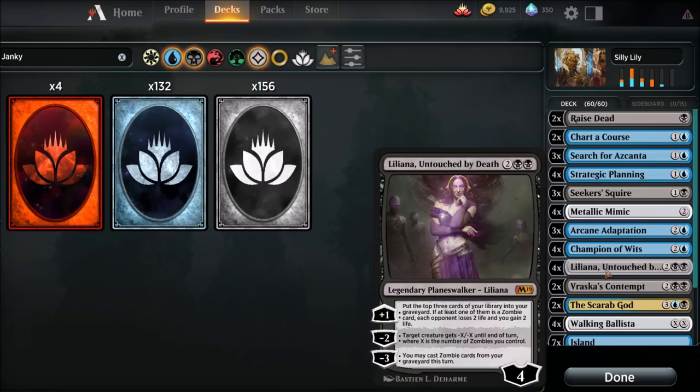Four Lilianas - Untouched by Death. This is another card you have to have. Like I said, it's very complex. For four mana. This thing gets to plus one: put the top three cards of your library into your graveyard, and if at least one of them is a zombie card, each opponent loses two life and you gain two life. Minus two: target creature gets minus X, minus X - that's equal to the number of zombies you control. We're probably never going to use that. Minus three: you may cast zombie cards from your graveyard this turn. That is what we want. That minus three loyalty counters - that is going to get us our combo.